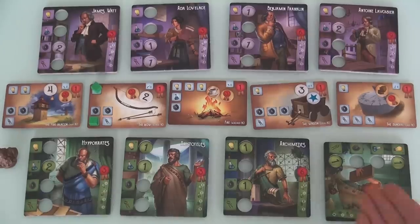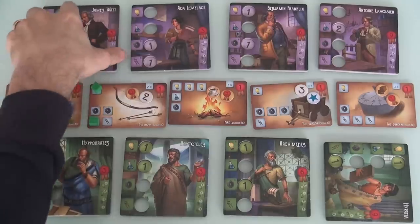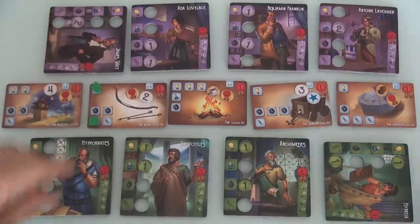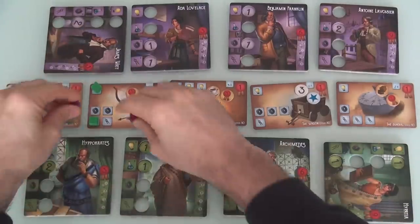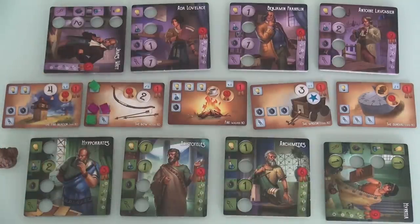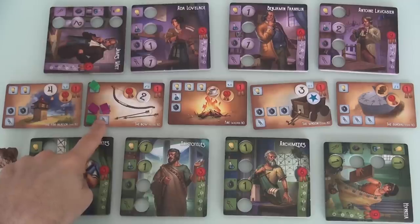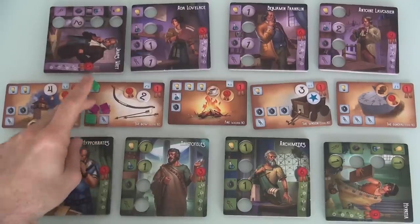So that was my turn. It is now Jen's turn. Jen's saying, oh, you're on the bow, are you? Well, let's go on and have James Watt hit the bricks — he has two mechanics. So suddenly, just like that, Jen has caught up with me. And it's now a race to see who will fill this last space in. There are five total cubes that we put on here, so one person is going to have more cubes than the other.